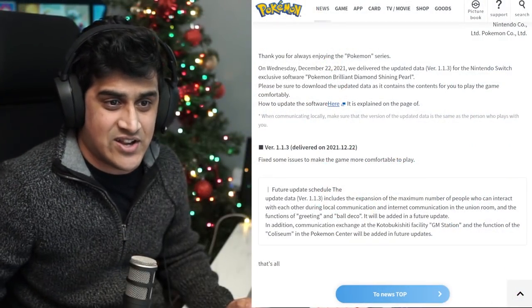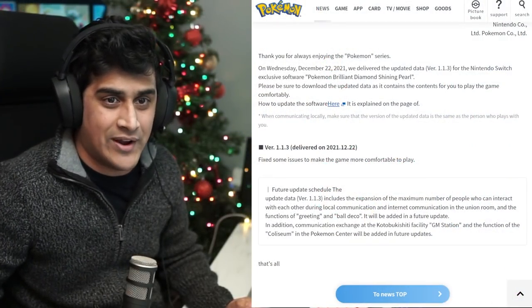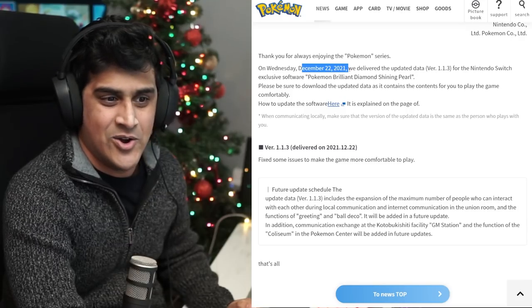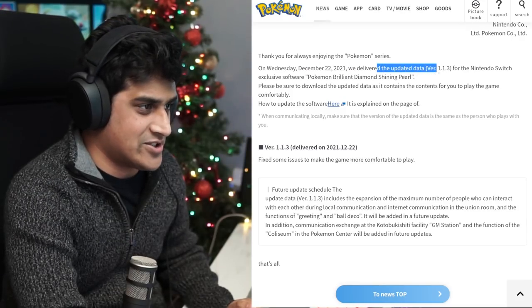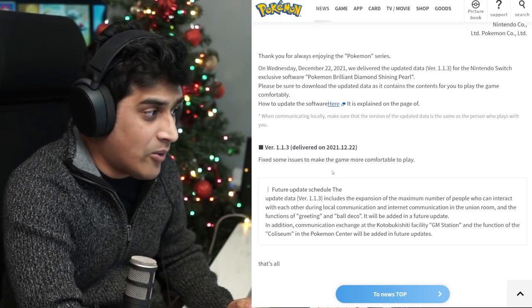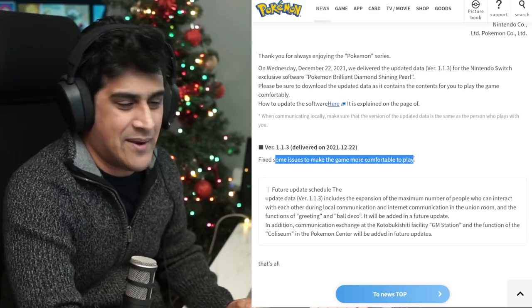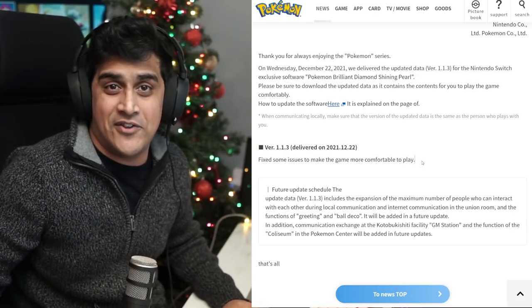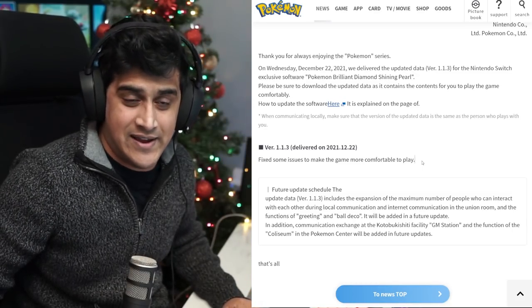They don't specifically say what they patch in the updates — they just say they make the game more comfortable. I'm going to pull it up for you guys anyway. It says version 1.1.3 was delivered on Wednesday, December 22nd. It reads: 'Fixed some issues to make the game more comfortable to play.' In other words, that's basically saying they patched out everything people were exploiting within the game.